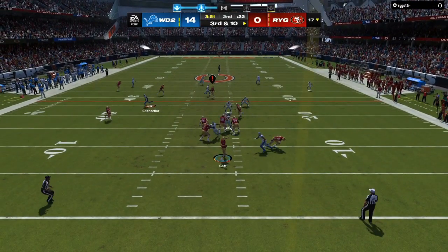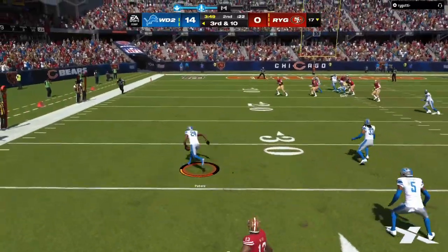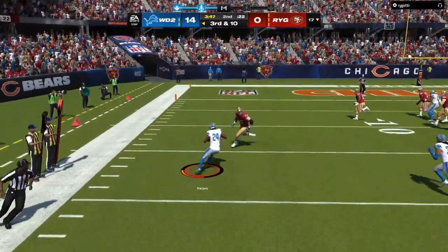Right here, that guy is manned up — he thinks he has a step on him and throws it into coverage. The guy behind him, my middle third, would have been able to jump the route. The full e-book defense is down in the link in the description.